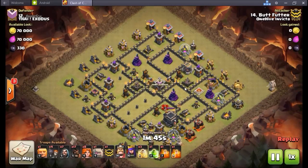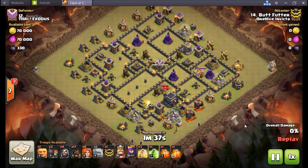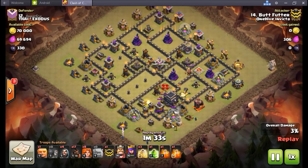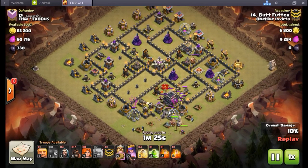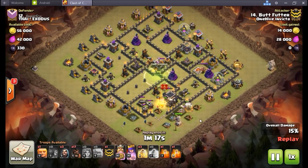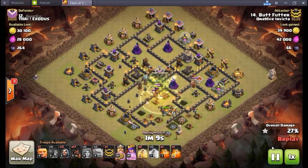Jumping up to number 12 we've got Butt Futter bringing a single jump, eight Valkyries - a Shattered Govaho. What I wanted to comment about this base is this dead zone. I've talked about this before - if it's going to be a dead zone, make it a dead zone. Because realistically this dead zone kind of could work. You could keep Valks and a whole bunch of stuff away from these two compartments. Because look at where this jump is placed - right in the middle. If this actually was a dead zone, the Valks would go up and to the right and keep this section safe. That would be the idea of the dead zone.